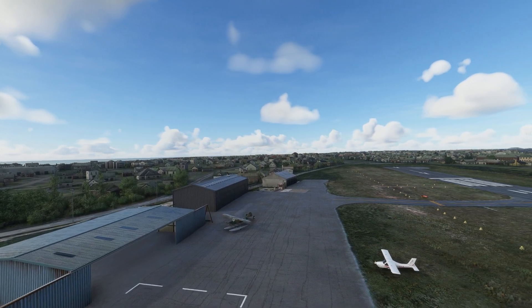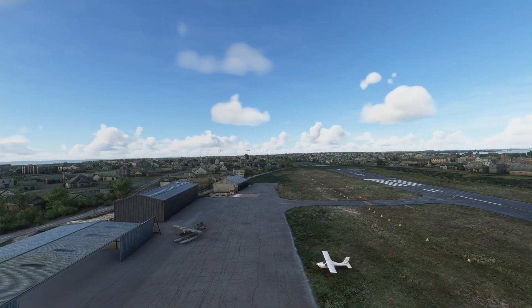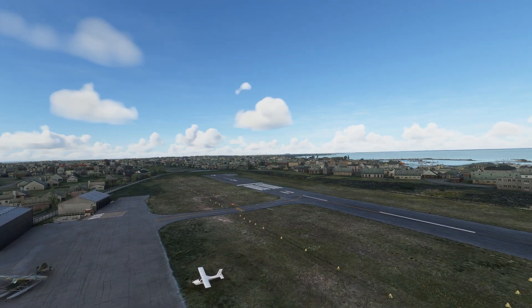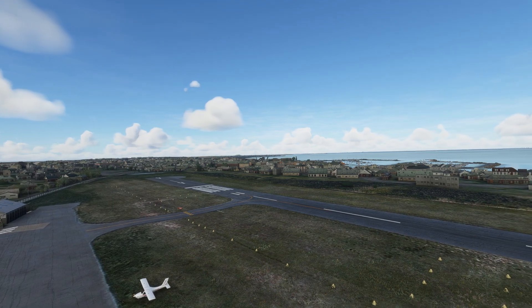It's a sloped runway — an interesting aerodrome with lively activity — and it's sold at almost $10. This can be purchased at fsdreamteam.com or simdirect.com.